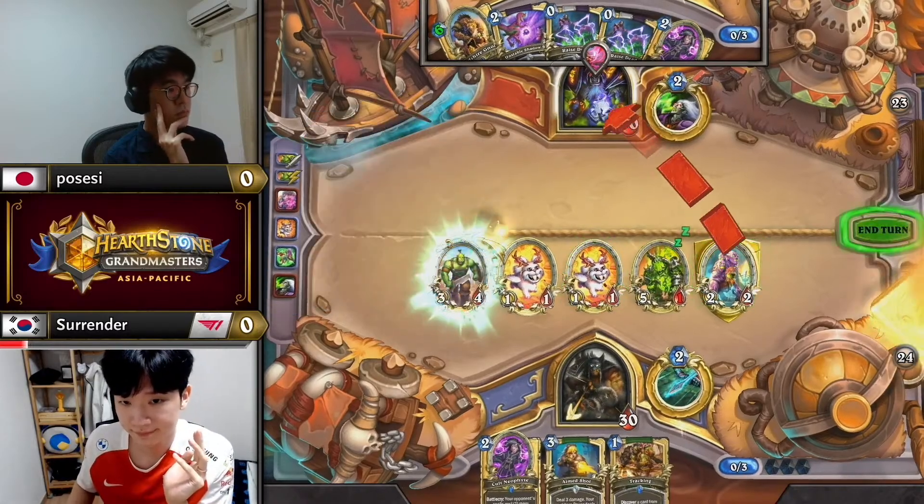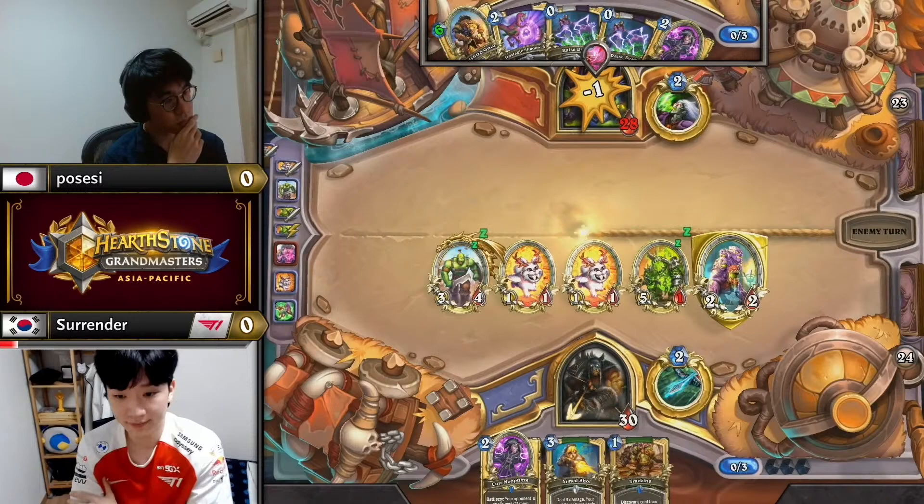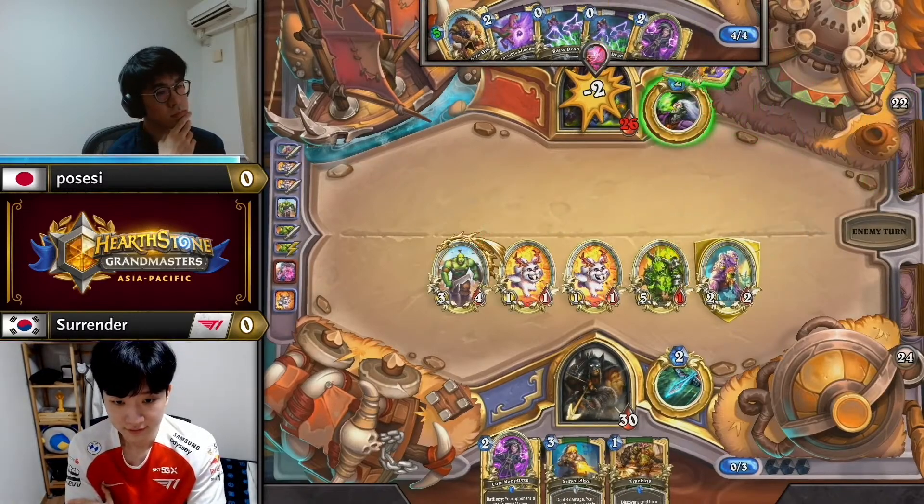The one thing he's thinking would be whether or not to play Tracking, but he's just taking the risk, calling Possessy's bluff and saying you don't have it.